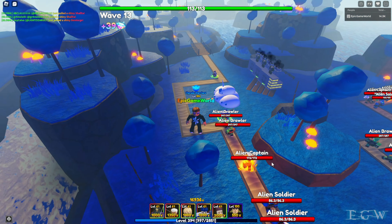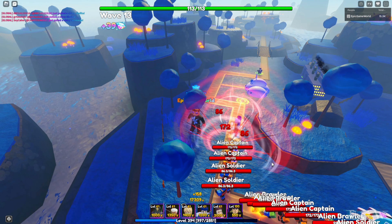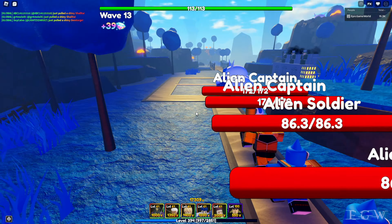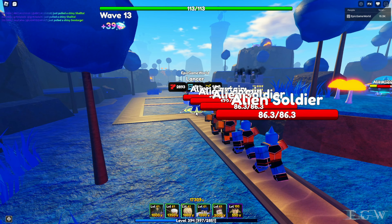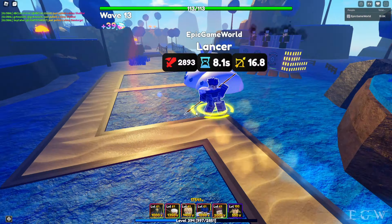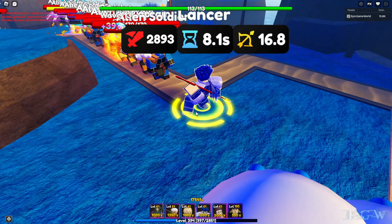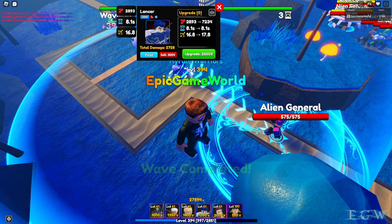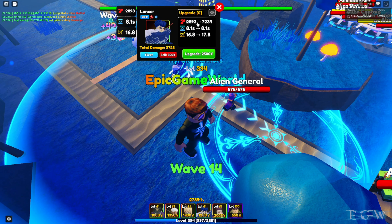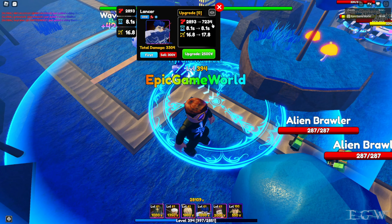Let's see how many we can place, and first let's check if she does air — no, no air. We can place one, two, three Illies — so she has a placement cap of three. Let's move on to the next unit. We'll drop Lancer down and get rid of a couple of the Illies.